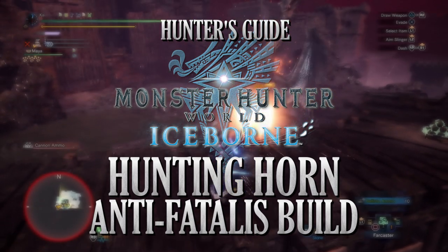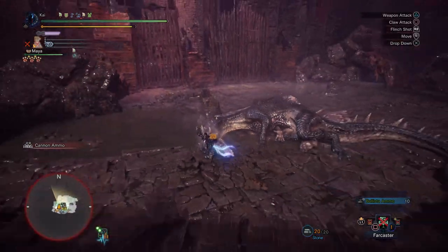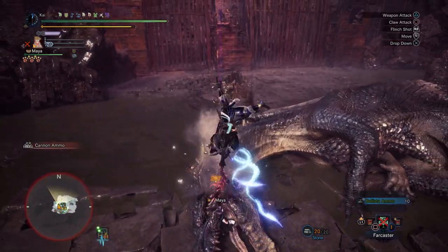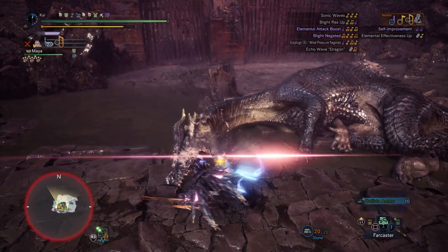An anti-build, sometimes referred to as a counter build, is a build that is made to take on a specific monster in the game. And whilst in all honesty Fatalis can be taken on with any set, the builds featured in this little series are aimed to make the hunt more manageable.